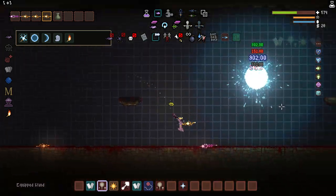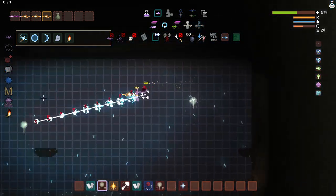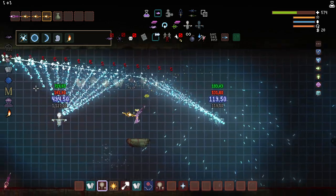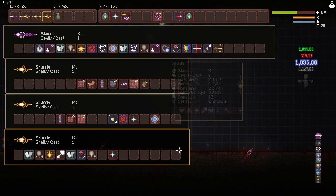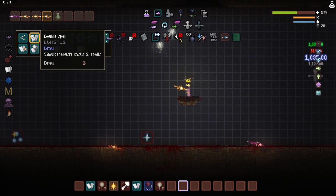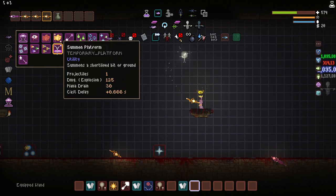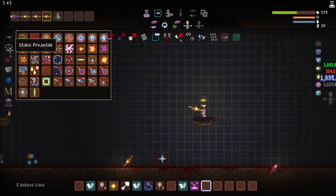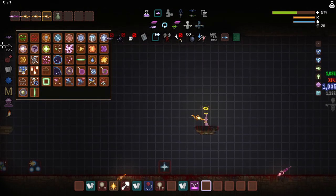I believe Dunker Slam showed a concept where he spawned in a bunch of wands — I've seen this on one of his videos. I'm going to try to find that and show it.